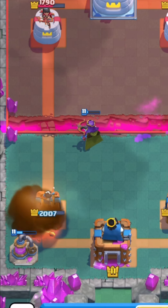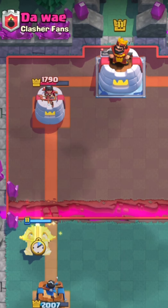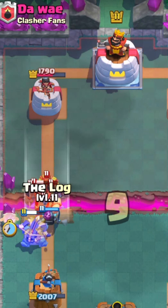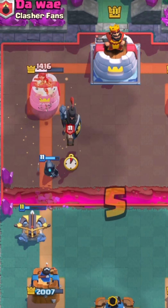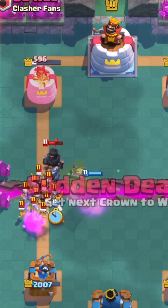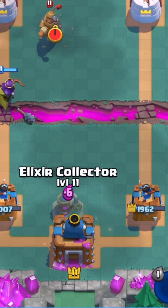Wow, he's just gonna Fireball my Elixir Collector again, which is kind of annoying. He's gonna use a Zap on my Arch Queen, which in my opinion was definitely not necessary. We can easily go E-Spirit and then log everything back and get a huge lock on top of the tower — this is what we wanted. Let's go Archer Queen and then Fire Spirit, and yeah, that should be GGs.